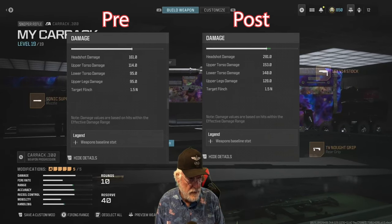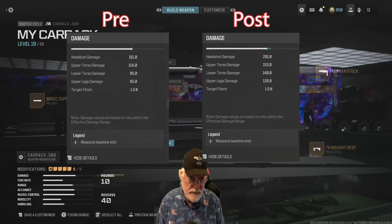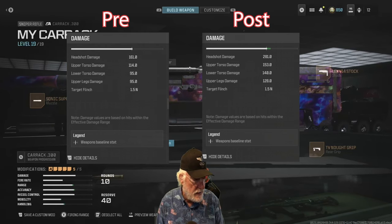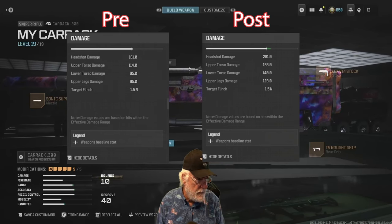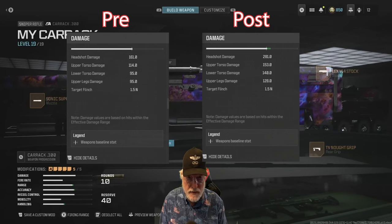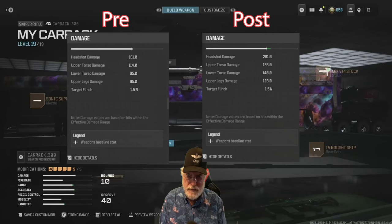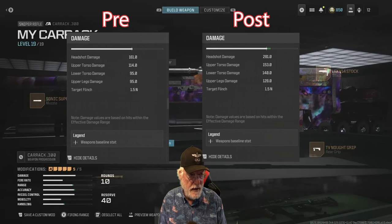On the left is the old Carrick, on the right the new Carrick. Headshot damage was 161, it's 281 now — that's awesome. Upper torso damage was 114, in other words a two-shot kill; now it's 153, a potential one-shot kill. Lower torso damage went from 95, and upper legs to 140 and 128. So now if the enemy is wounded at all and you hit them anywhere within the maximum damage range, you're going to likely get a kill.